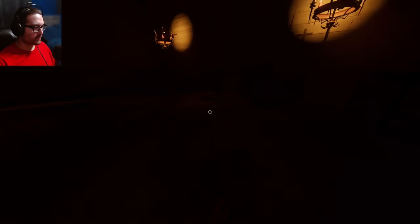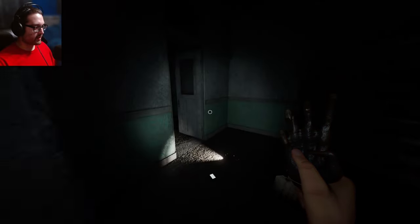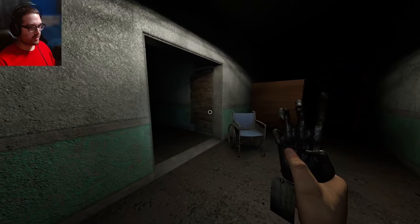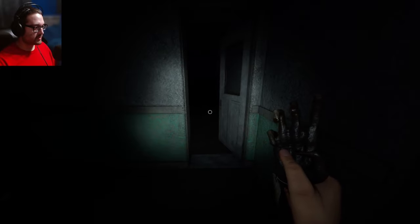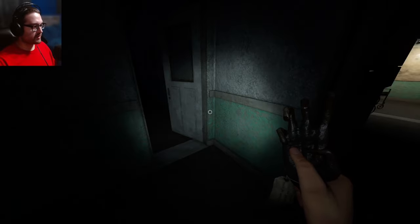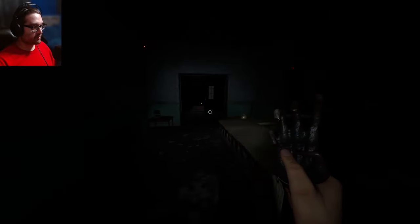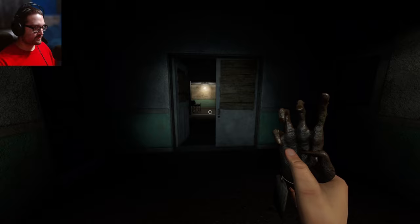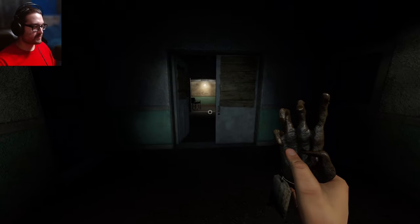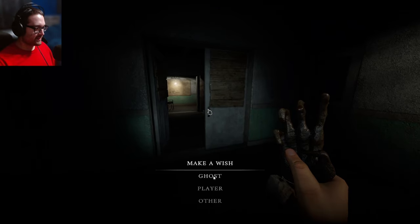I'm going to drop all my equipment right here and maybe bring in more. What I'm going to do is use the monkey paw in a spot where I still have my headlight, use it to trap the ghost, then try and hide. Then I'll go out, take sanity pills, come back in, and figure out where the locked door is — that way we can figure out where the ghost is. This will be my first time ever doing this. I wish to trap the ghost.